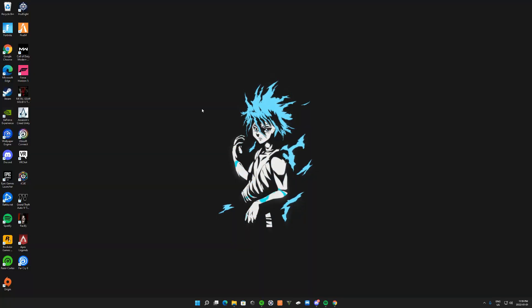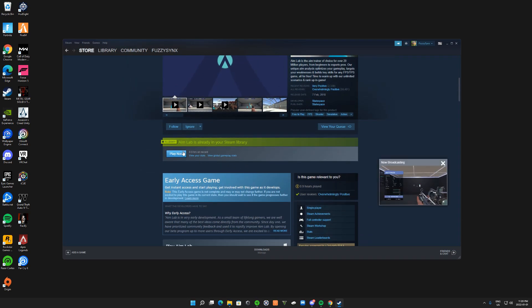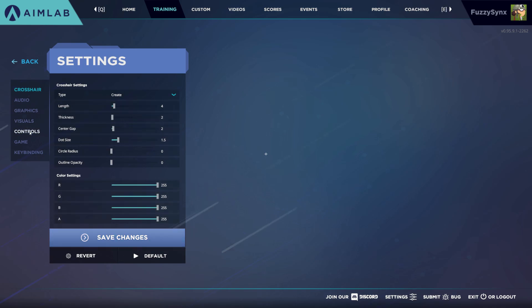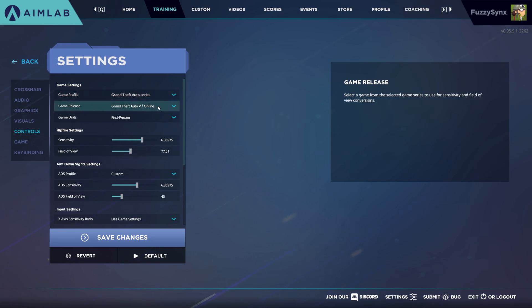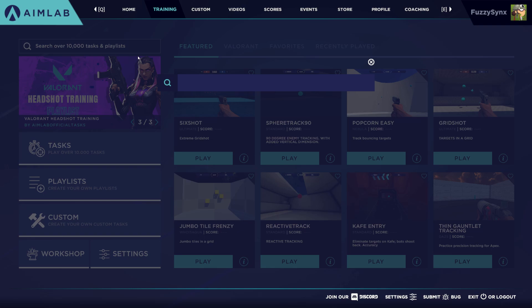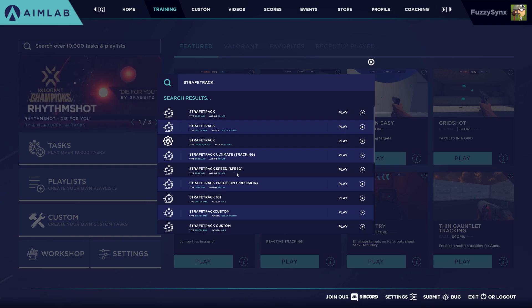The next thing we're going to focus on is tracking, since tracking is really important on FiveM — it's one of the top keys. What you guys want to do to improve your tracking is head over to Steam, go to the store, and download a software called Aim Lab. Once Aim Lab has launched, go to Training at the top, then Settings at the bottom. Set your game profile to Grand Theft Auto series, game release to GTA 5 slash Online, and your field of view to 77. Go back to Training, search for 'Strafe Track,' and look for Strafe Track Speed by Aim Lab.